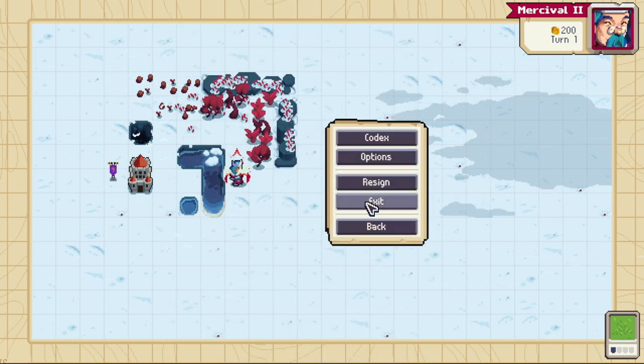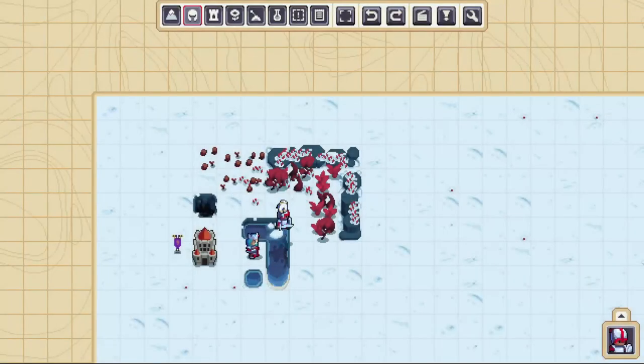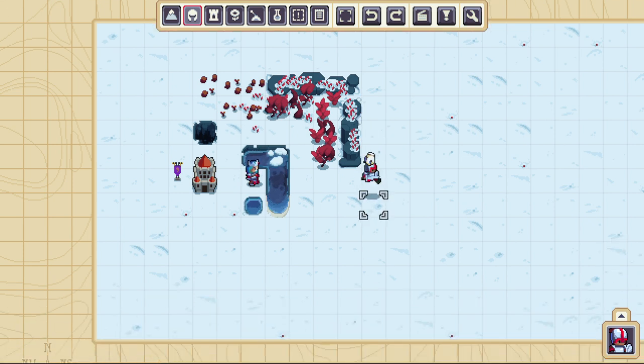The first thing we're going to want to do is make a map that will let Merciful fish infinitely — that will let you just keep using the fishing groove every single turn. This is very similar to what we did for the birds video.